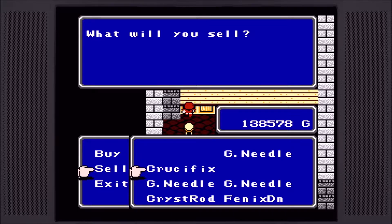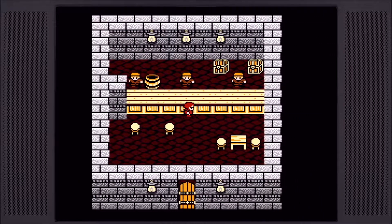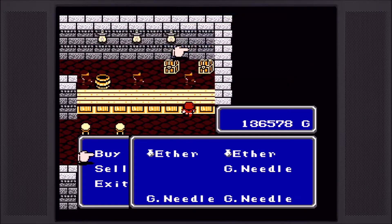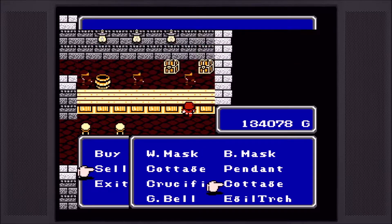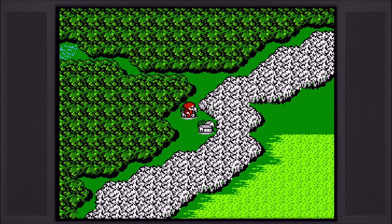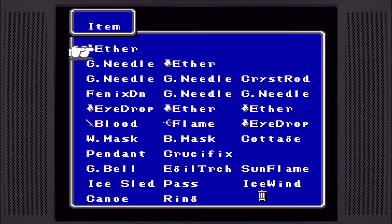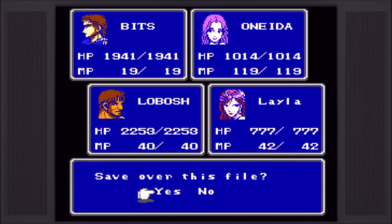Actually, you know what, let's sell one. I need to buy an ether. It's bad resource management, I realize, but I'm going to buy an ether, actually two ethers. And I'm going to sell one of my cottages because I actually haven't used one yet and I can always just buy some later. I still have one left in my inventory. Alright, we're going to save and then do some inventory management to get everything organized.